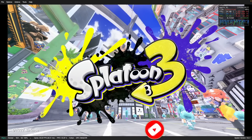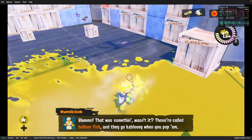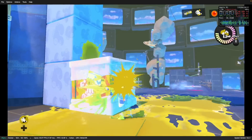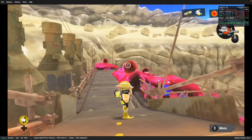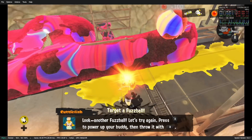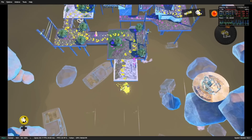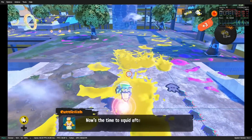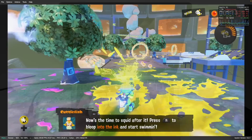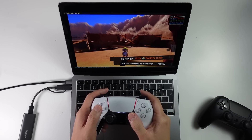The first game is Splatoon 3, which targets 60 frames per second on the native Switch and is easily hitting this frame rate on the M1 Mac. We're playing the single player level here since we can't connect to Nintendo's official multiplayer servers. You can play multiplayer with actual Switches or other Ryujinx players on the local network, or use the LDN network, which I'll cover in a future video. The biggest issue with pretty much all Switch games on Ryujinx is shader compilation stutter, but overall it's a very good experience. We also have full gyro controls, even with a PlayStation DualSense controller.